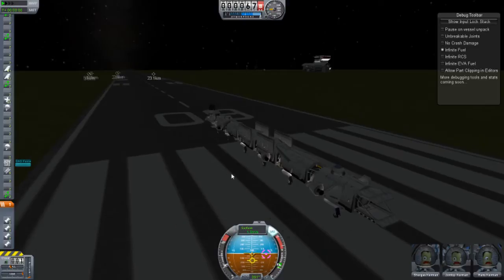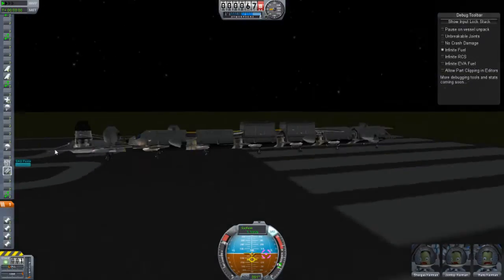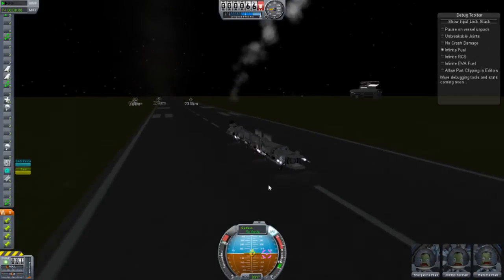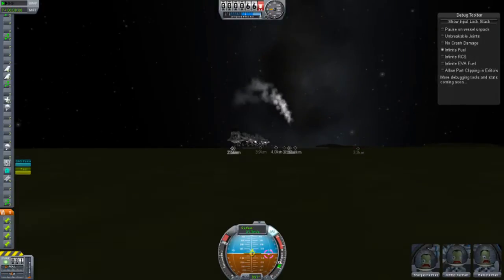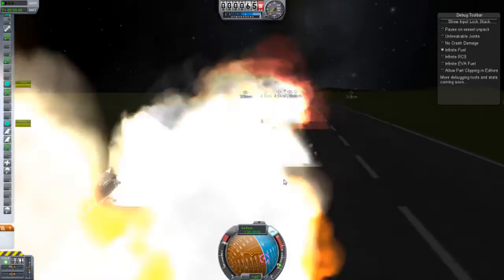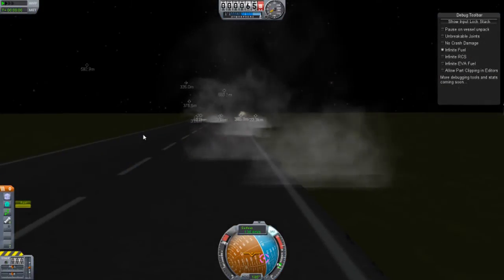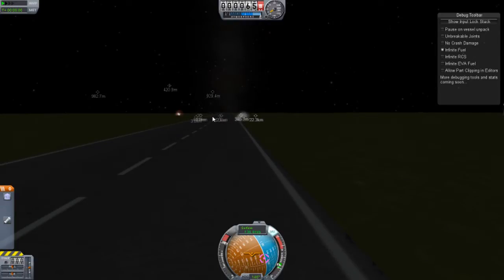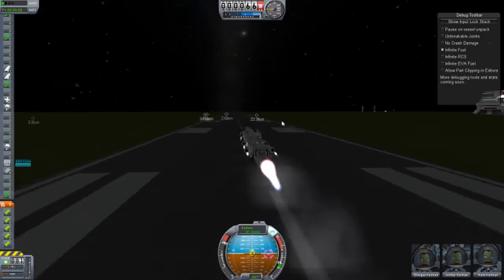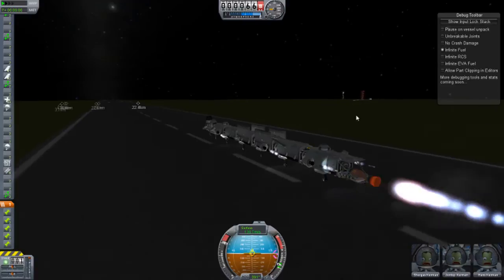I'm going to turn the day into night to show that off. Here we are — it is nighttime in Kerbal Space Program. The back engine broke. Look at this guys, this is awesome. And that is expected — restart. We are moving again, the engine is back on.